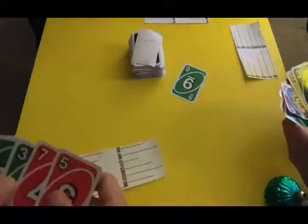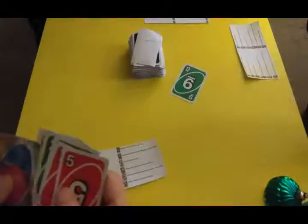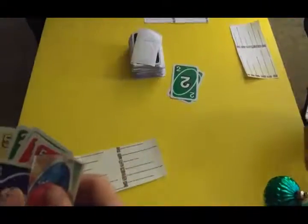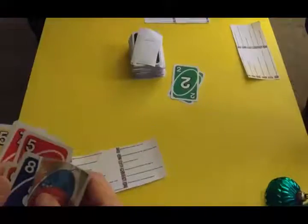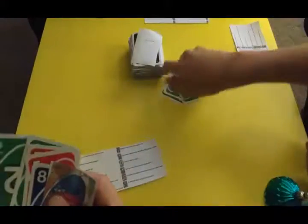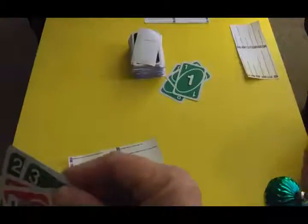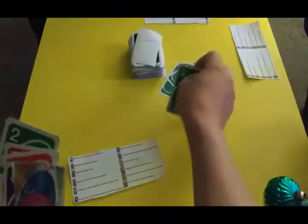Who's going first? I'll start off with a nice, lovely green two. A nice, lovely green two? I play a nice, lovely green one. Wait, it needs to be adjusted to them, so it needs to be facing this way. Gotcha. Slanted to me, and upside down to Leo.